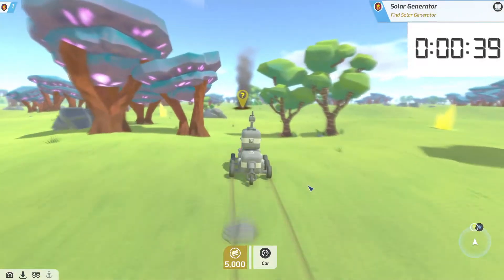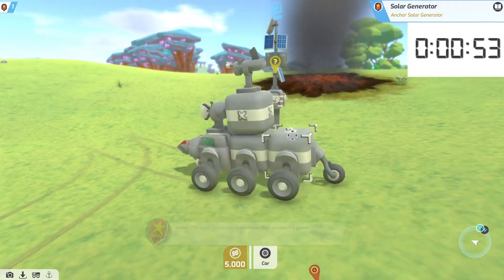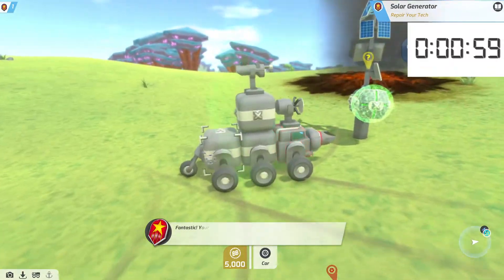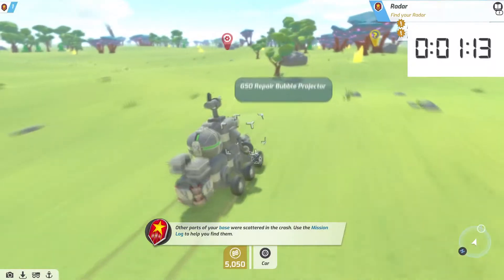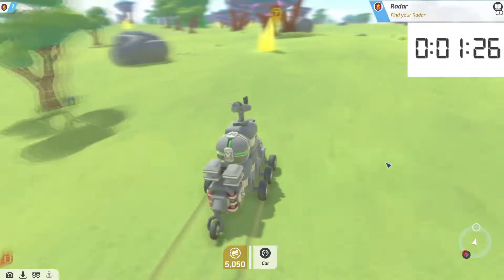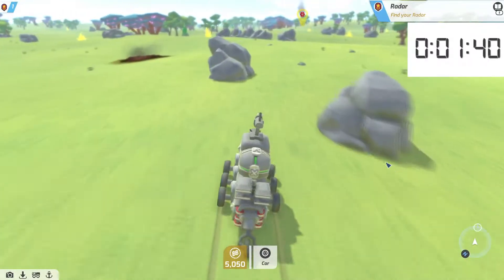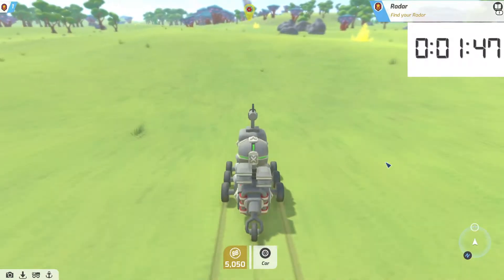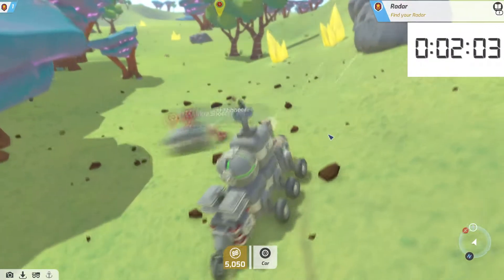If you're unfamiliar, for the first part of the game we crash land and we've gotta piece ourselves back together. We're handed about 4 little mini missions. First off, we're landed with some parts we need to piece ourselves — we go get the solar panel and the recharger, the healing bubble, then we go get a radar and then a battery, and then we head back to the crash site. We just keep piecing ourselves little bits by bits all together, and then we're able to go accept missions and such.